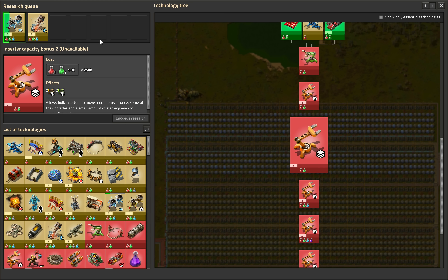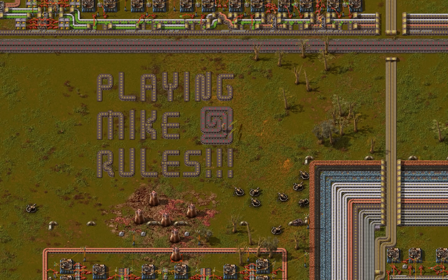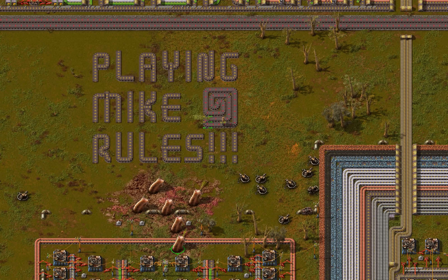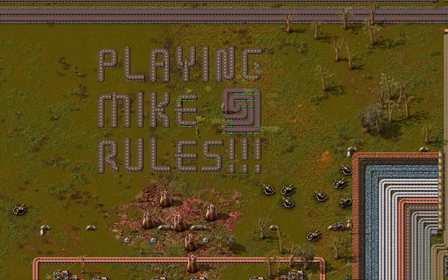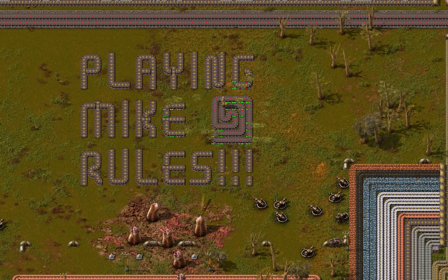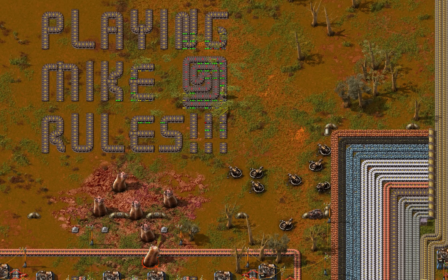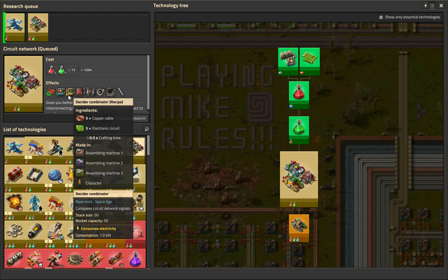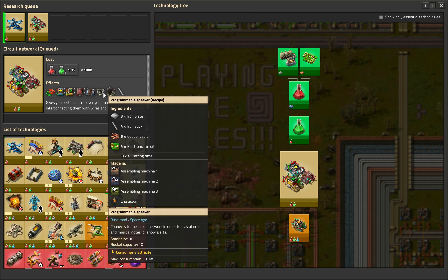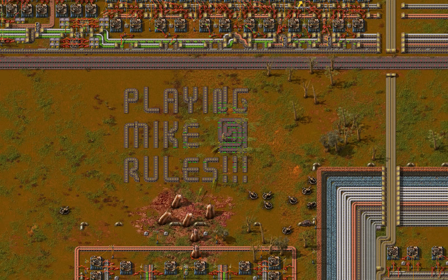Well, good luck unloading trains on Vulgora, mate. Hey, playing Mike here — is that armchair scriptwriting guy mocking me again? Well, then I'll also refuse to research circuit network for the rest of the game. Good luck explaining all the contraptions I will make in the future, scriptwriting Mike. That guy thinks explaining a simple wire condition is more difficult than explaining the inner workings of actual computers in Factorio. That guy has obviously never written a script in his life.